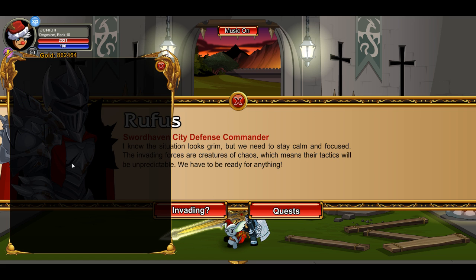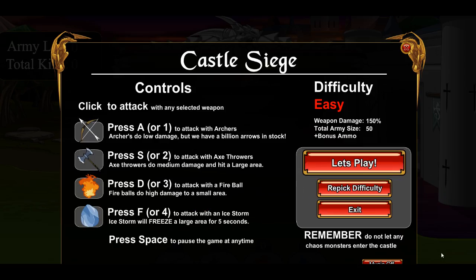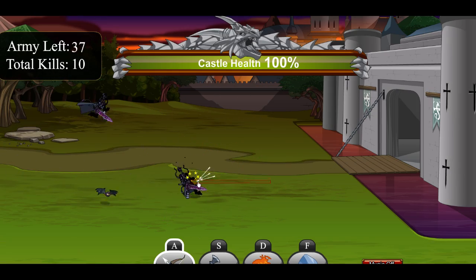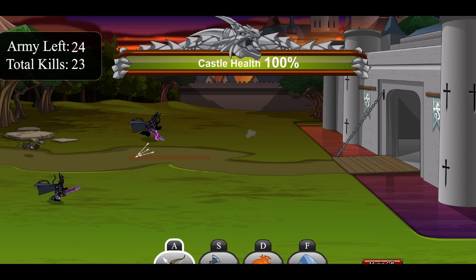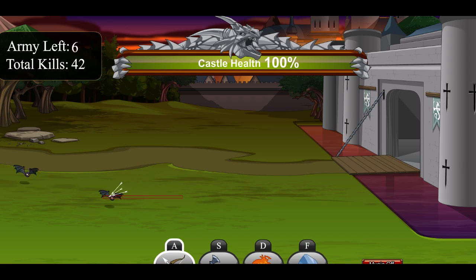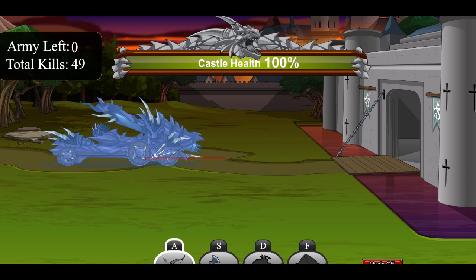As you can see on the screen, just killing a bunch of random enemies. Then play the mini-game, which is a tower defense. Just accept the quest. All you gotta do is click to shoot, and if you click A, S, D, or F you change your weapon. It's pretty simple.